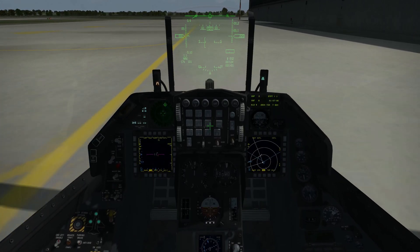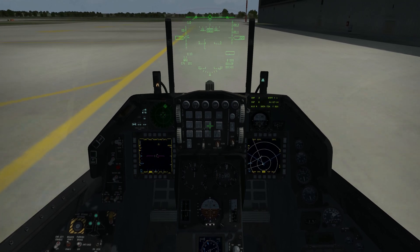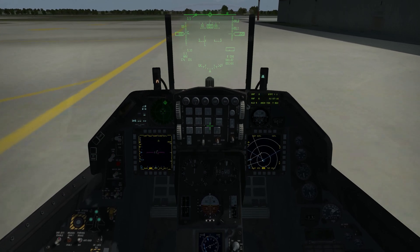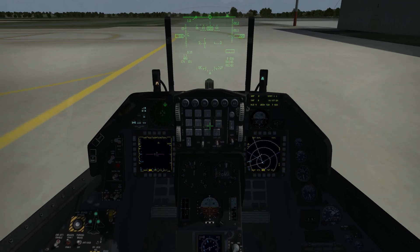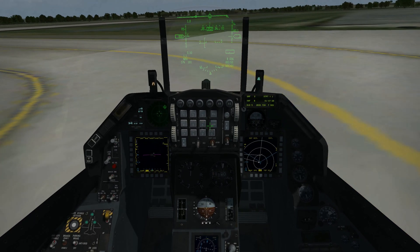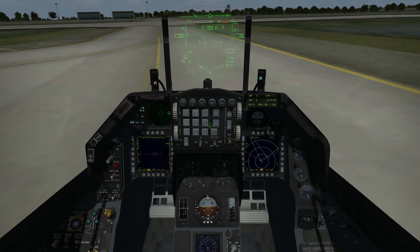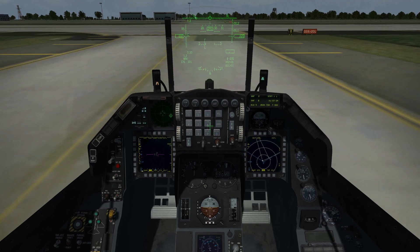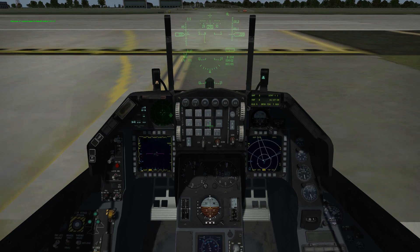We just got our taxi clearance. We're going to head up to the runway and fly a multi-flight mission to take out a nuclear power plant in the north. Warhawk 4-1, contact tower for takeoff, switch to 353.10.